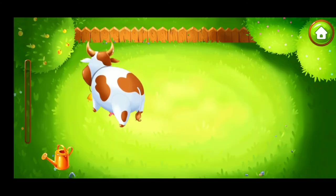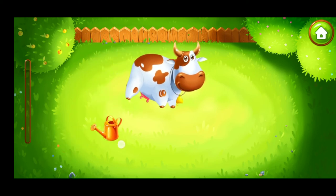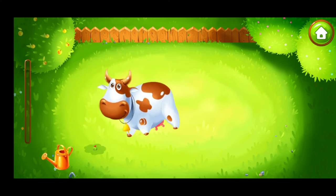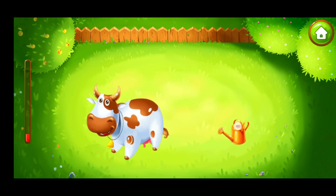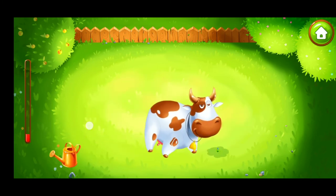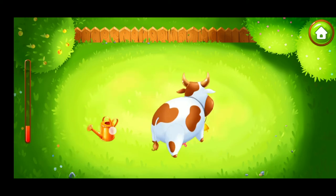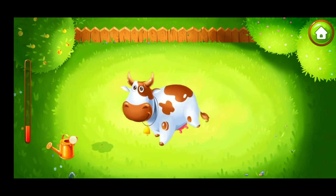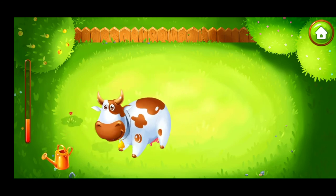Now, we need to pasture our Molly, water the lawn, and the plants for our cow will grow on it. We did it!